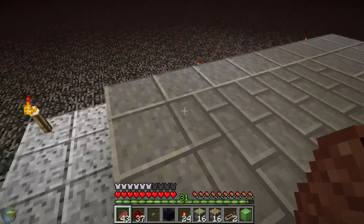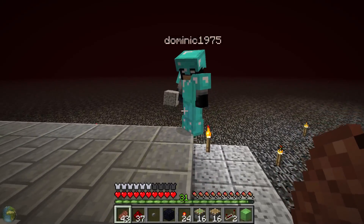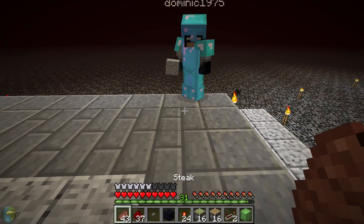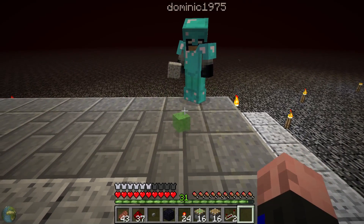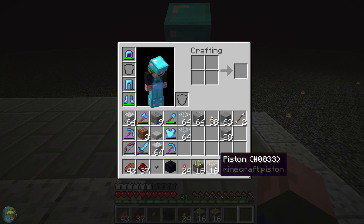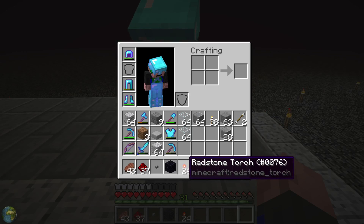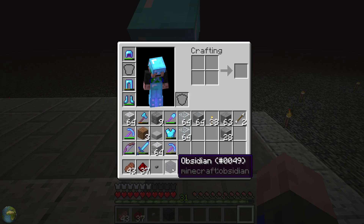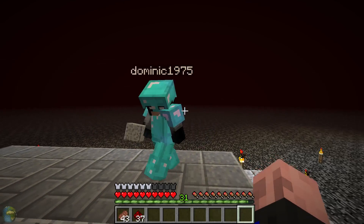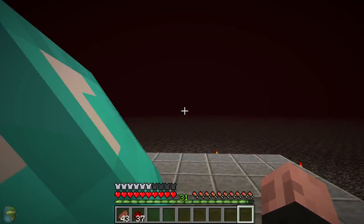Before we begin, just to show you what we've done — we're up high because we do need to dig down to make this lift. In my hotbar I've got the items Dom needs: a slime block, two redstone repeaters depending on how high you go, some pistons, sticky pistons, torches, one obsidian, a button, and some redstone — though Dom's already got redstone on him.